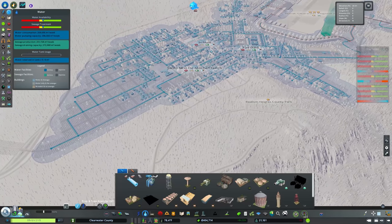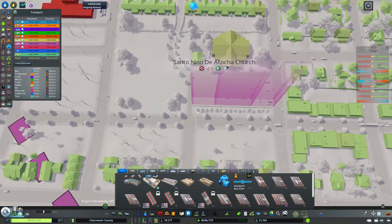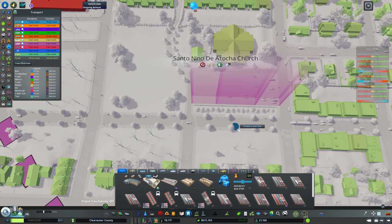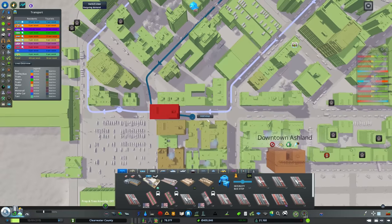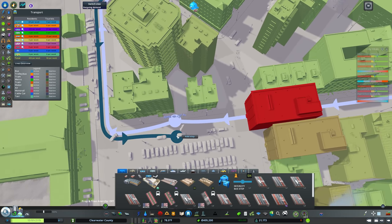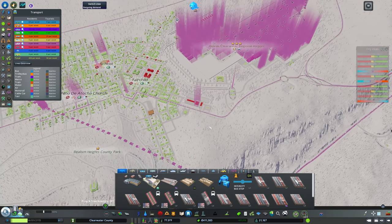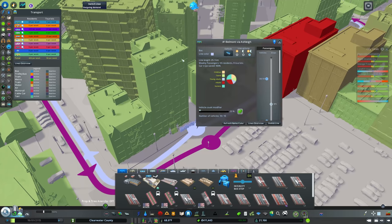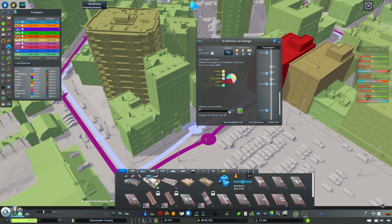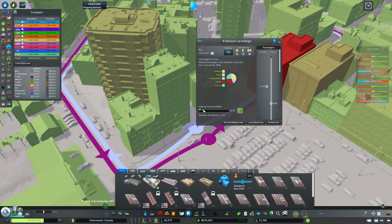We've got some roads over here that we didn't finish zoning either — let's space these out like before. Once that fills in it's really going to start feeling like things are happening here. We have an opportunity to add a bus route — I'll add a bus stop right in front of the church since that's where a lot of activity will be, then go all the way down to Ashland to our existing bus stop. The route is hopping on the highway one way and going the other way back — interesting. It's already naming itself and coloring due to our mods: 'Belmont via Ashley.'